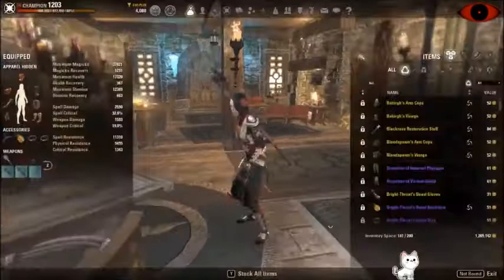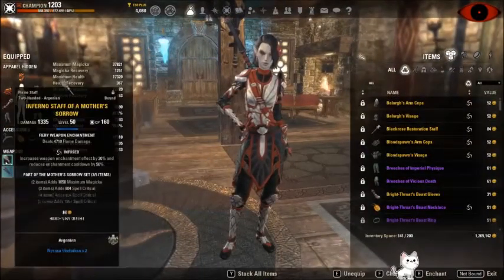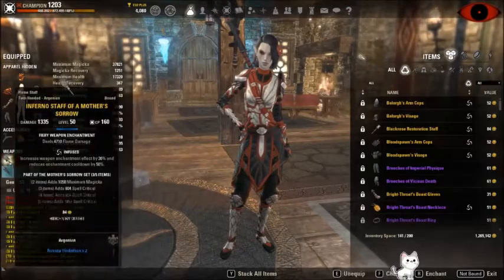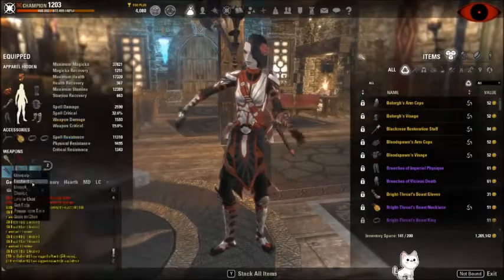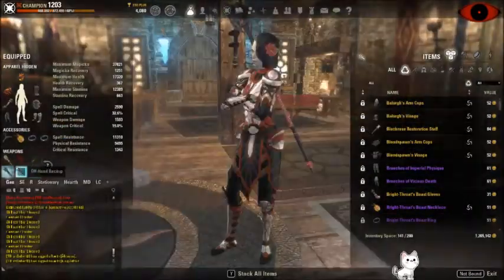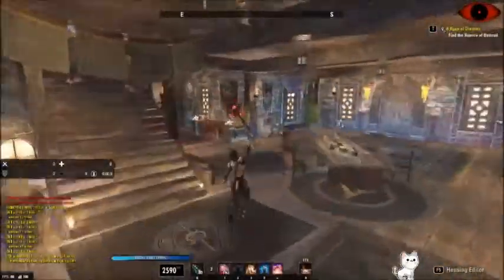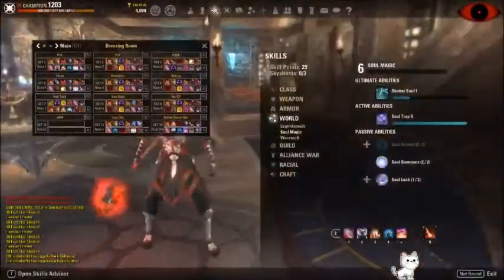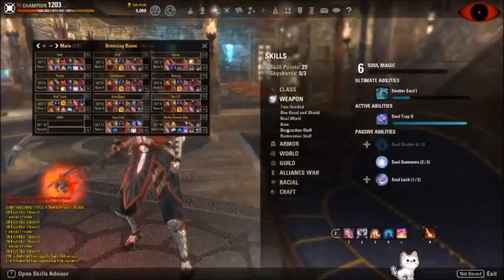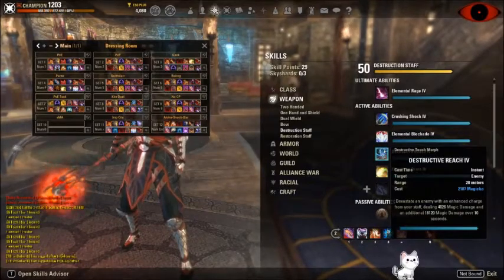As for gear, I switch between two things semi-frequently. We have good old Mother Sorrow, and then we have our Maelstrom's Inferno staff. I did a lot of different testing — I tried putting Master Destro on the back bar, but that was like a joke. Although Destructive Tusk does do a lot more damage now; I feel like they really over-buffed this ability. But it is a viable dot now, which is kind of weird.